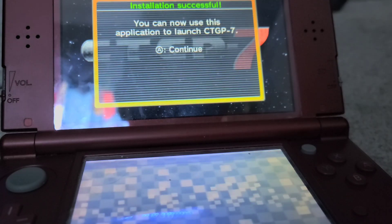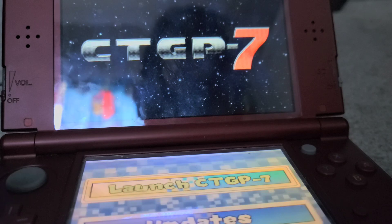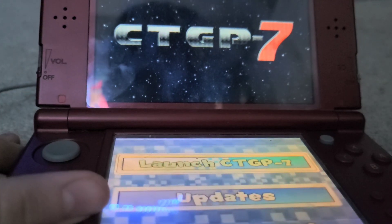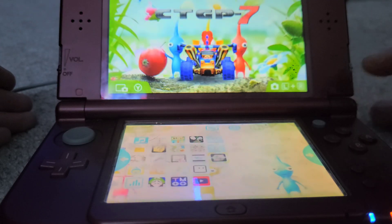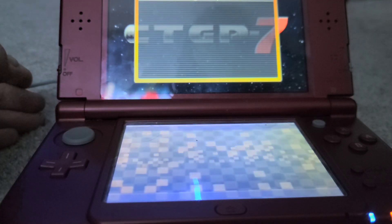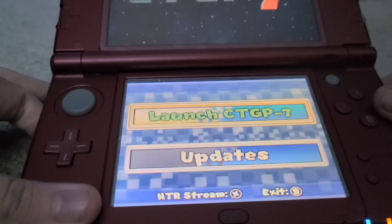Once the install is finally done, you'll get a pop-up saying the installation was successful and that you can use it to launch CTGP7. Push A to continue. The screen will go green then black, and it'll bring up a check for updates screen — just push B to exit the app. Once you're back on the home menu, reopen CTGP7 and it's going to give you another screen.